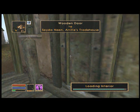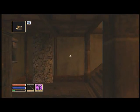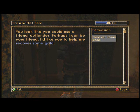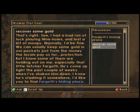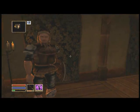Remember you gave Fargoth that ring earlier? This guy upstairs, if you talk to him, apparently has some beef with Fargoth. The story is Fargoth likes to play bets with these guys and lost a lot, and hasn't been paying back his gold. He wants you to find Fargoth's hiding place and steal his gold back. Tell him you'll do it.